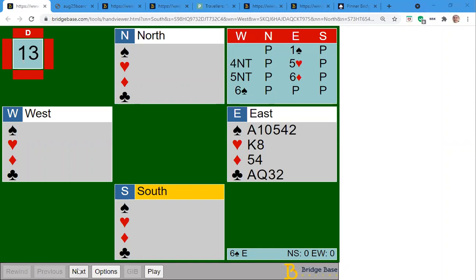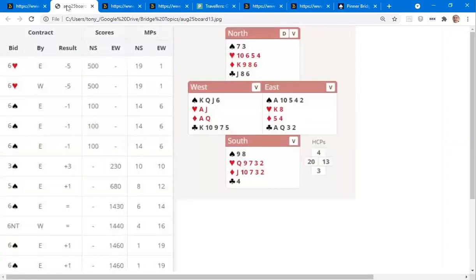Most people played this in six spades — you can see on the traveller from that time, played on a Friday or Monday, most people were in six spades. A couple played it in six hearts unfortunately. In six spades, not everyone made it; some did, and two people actually made an overtrick — 13 tricks.